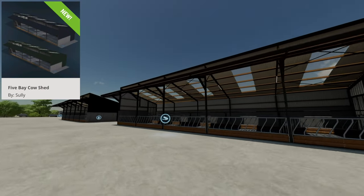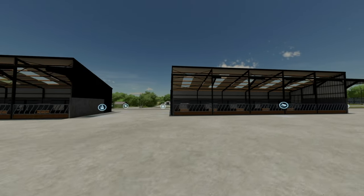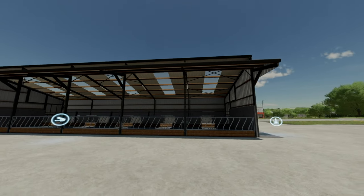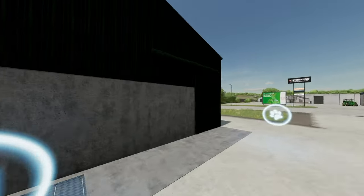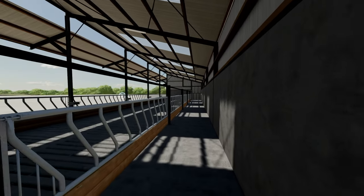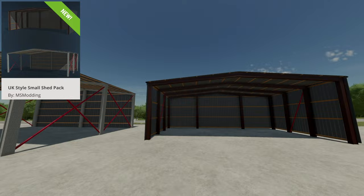Back to cow barns: we have the Five Bay Cowshed from Sully. One version is green, one is blue — hard to tell from far away, they both look very dark. Each holds 25 cattle. Dimensions are 26.7 by 11.1 meters at 6.7 meter height. Sliding doors at each end, two feeding gates to open, manure spawn points inside the shed, light switch, and automatic water.